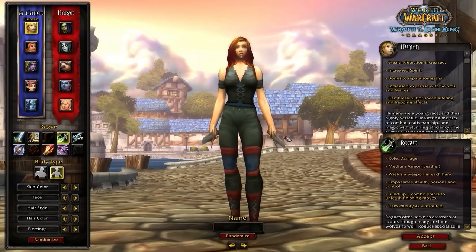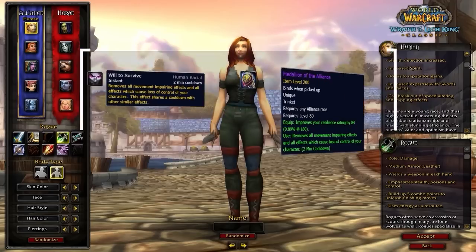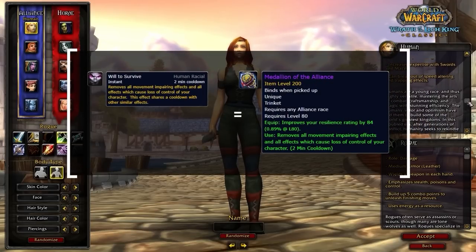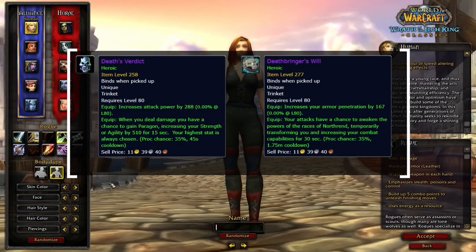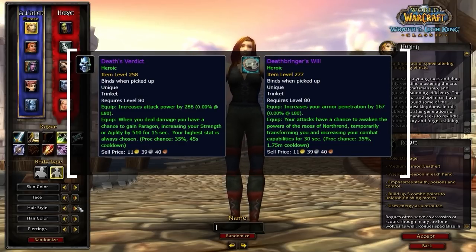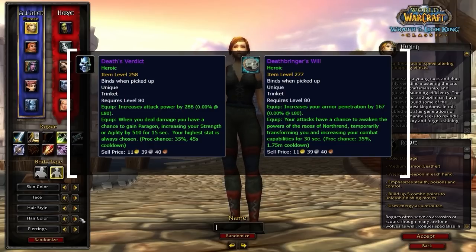The hit cap versus a Night Elf rogue is actually 11%, which is pretty crazy. Spells like Blind can miss since most players itemize for 5% hit, giving you a slight advantage. Human is less utility but more damage, due to Will to Survive allowing you to skip a PvP trinket and wear two PvE trinkets at once. In later patches where PvE trinkets are absolutely busted, Human takes the reign as the better race.